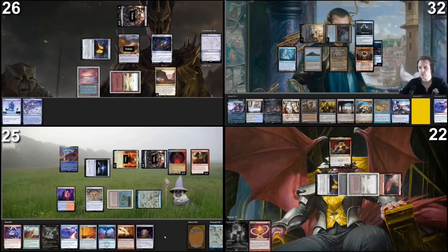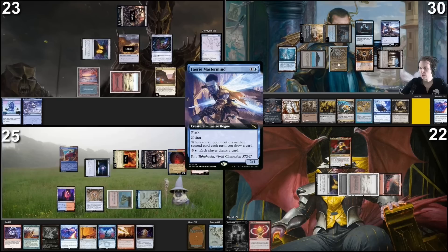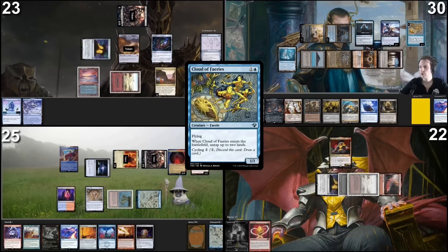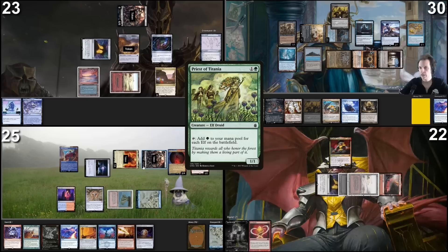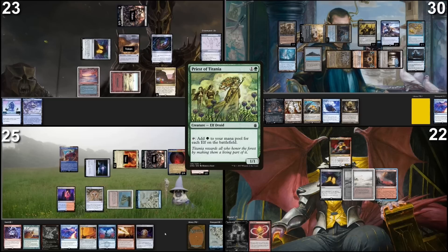Untap and draw a card. Combat first. I'm attacking at Pontus for three. No blocks, take three. I will draw two. Land drop, an Ancient Tomb. First I'm gonna cast a Faerie Mastermind. Tap for three green, one blue, casting Cloud of Fairies and untapping my Tropical Island and Gaia's Cradle. I'm gonna tap Cradle for four green mana and cast a Priest of Titania as well as an Elvish Mystic dork. Lots of mana here now. And then I pass the turn.